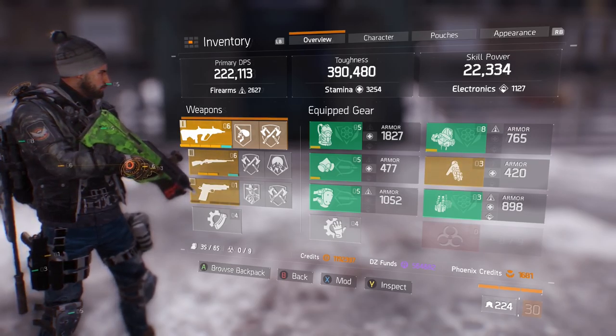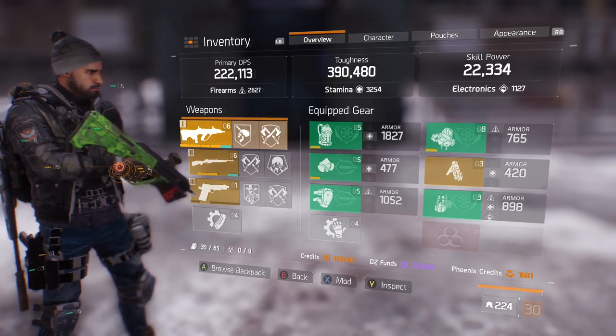With 1.2, the meta itself is very much tanky survivability, skill power, etc. I'm going to be going through what my build is — this has worked very well for me: three Striker, two Century, Savage gloves, in terms of PvP and PvP against large groups of people.